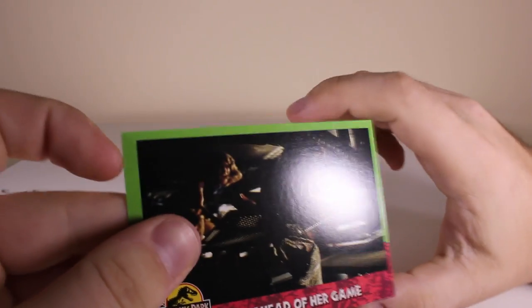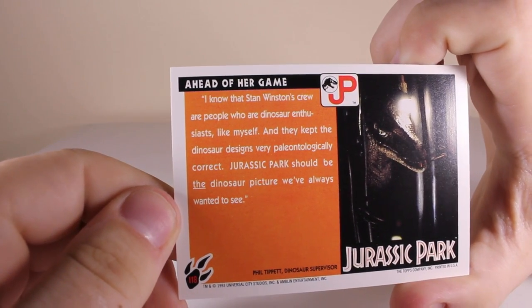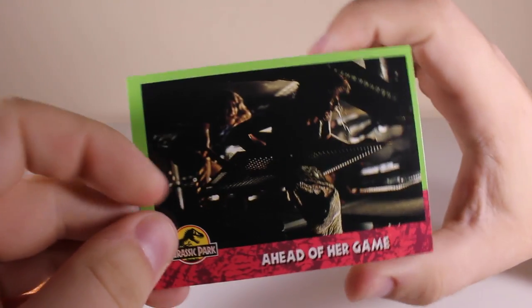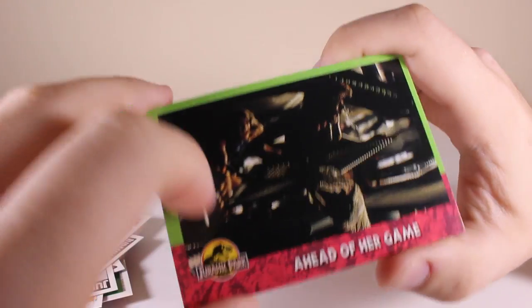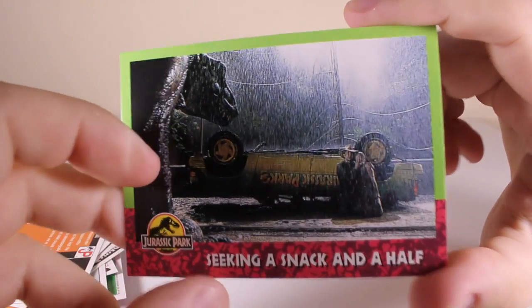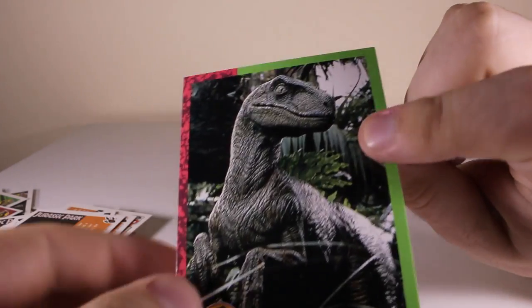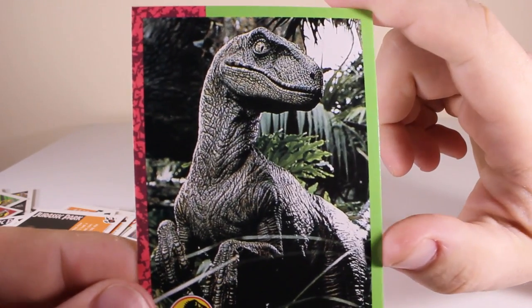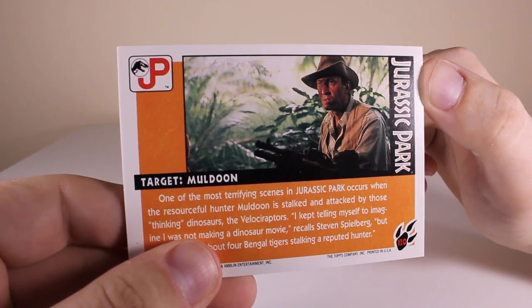'Ahead of Her Game' - and you know what I mean, we've seen so many of these pictures of the raptor coming up above but they're all different. 'Seeking a Snack' - John Hammond looking very concerned. This is another really cool picture of the velociraptor - the card is called 'Target Muldoon' and it's a very cool card.